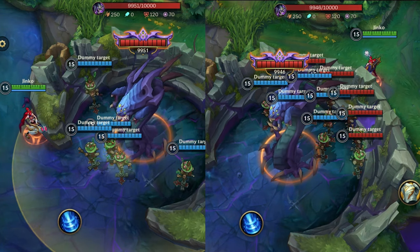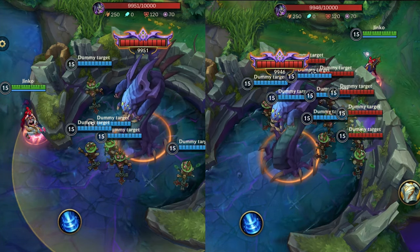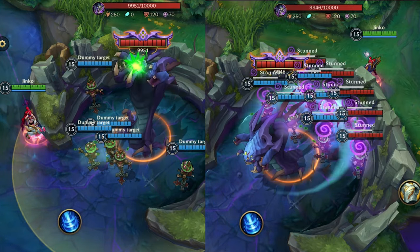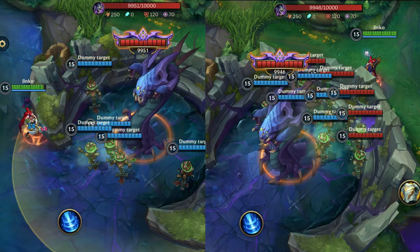And finally, depending on whether the closest player to Baron is standing in front of him or behind him, he will not use the same abilities — and again, this will be very useful.